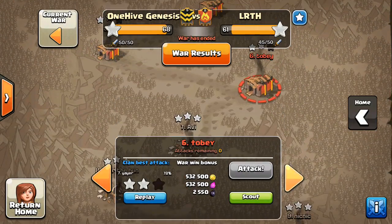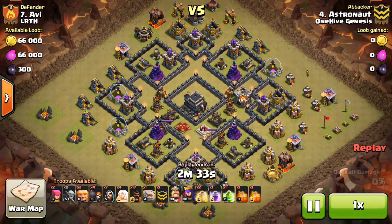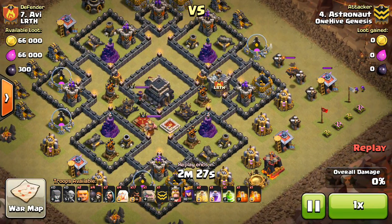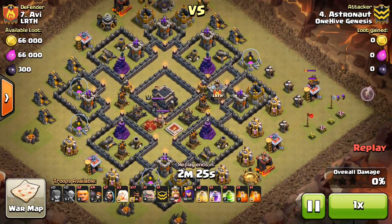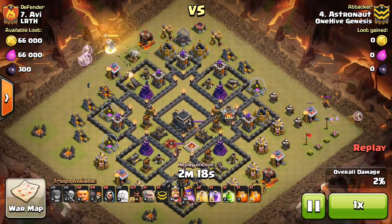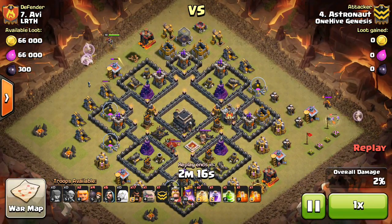We're going to look at one Town Hall 9 as well — take a look at Astronaut. This is the best Town Hall 9 base they had. Even this base isn't very pretty — very low-level heroes in an anti-two-star layout, but it is what it is. He just does the healer trick on the Lava Hound. I haven't seen that as much lately, but I think it's still an option, especially if you know it's there.